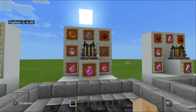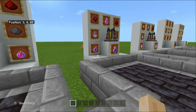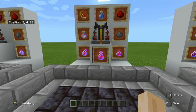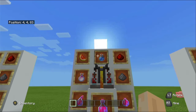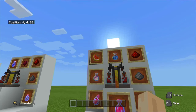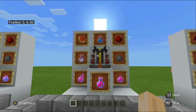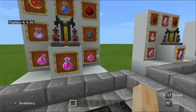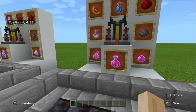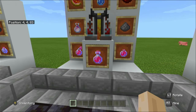Now we're talking about the potion of instant health. This potion is also used to make the potion of harming. To make the potion of instant health you are going to need a glistening melon, which is a melon slice surrounded by eight gold nuggets in the crafting table. With instant health you can use redstone to increase the effects of both the splash and lingering potions. The lingering potion uses dragon's breath and the splash potion uses gunpowder — you need the instant health potion first.